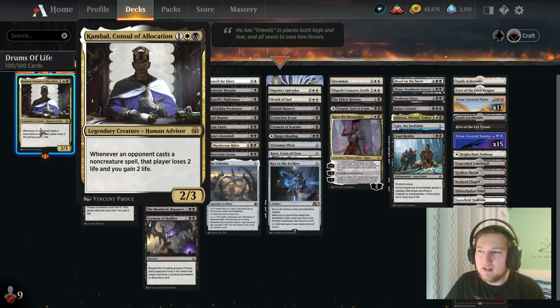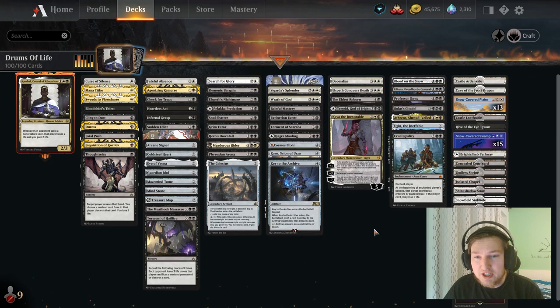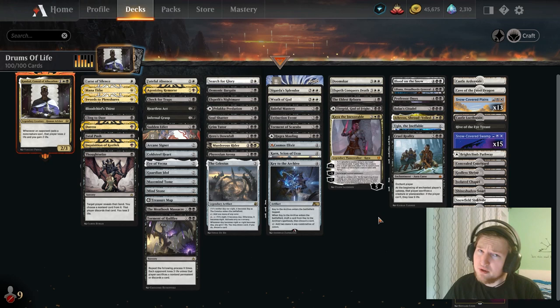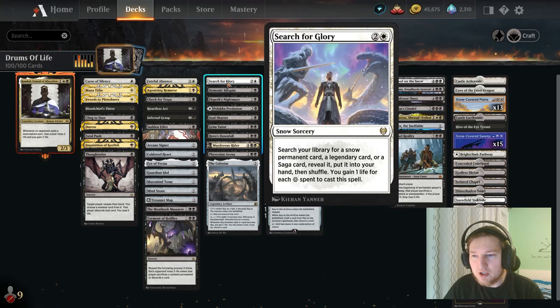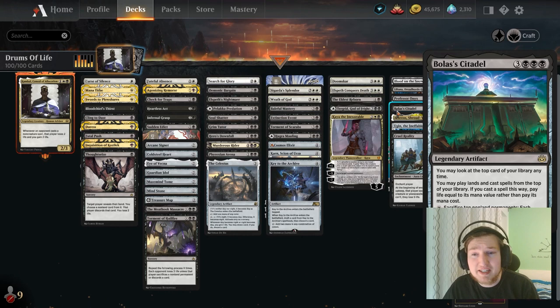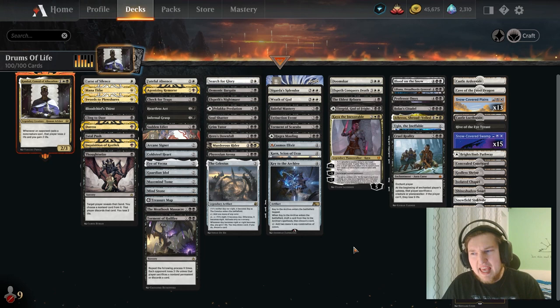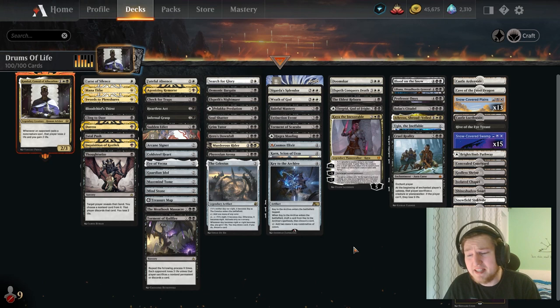We also use the fact that Kambal deals damage to the opponent. Cards like Turgrid God of Fright, Torment of Scarabs, Torment of Hellfire, and Cruel Reality really pressure the opponent's life total and can just end the game earlier than expected. We also use tutors like Demonic Bargain, Search for Glory, and Grim Tutor to search what we need. Bolas Citadel is a card we can sink our life into. There are some life gain payoffs I don't play — Aetherflux Reservoir is not in the deck because if we've gained that much life off Kambal, at the same time they've also taken that much damage, so they should basically already be dead.